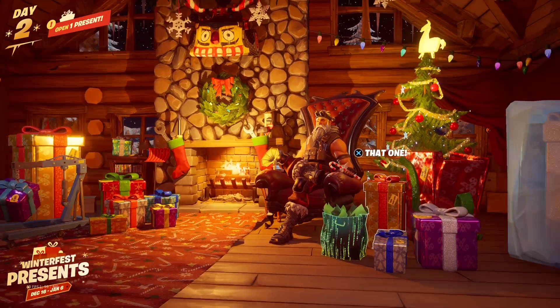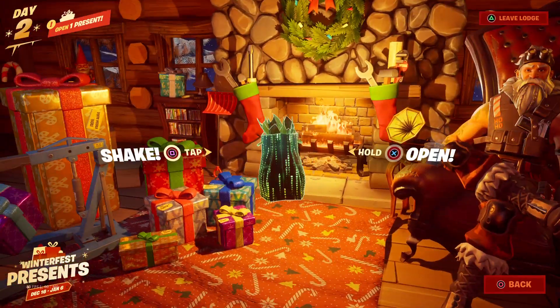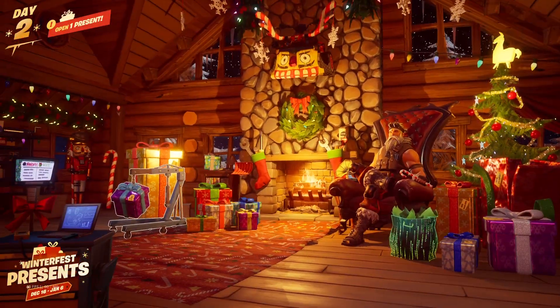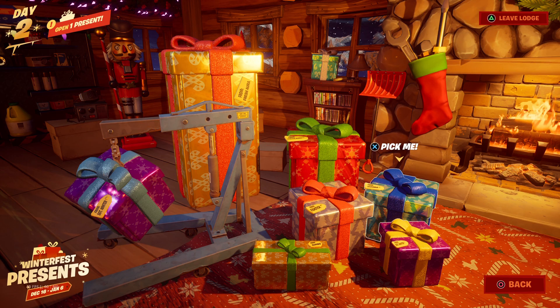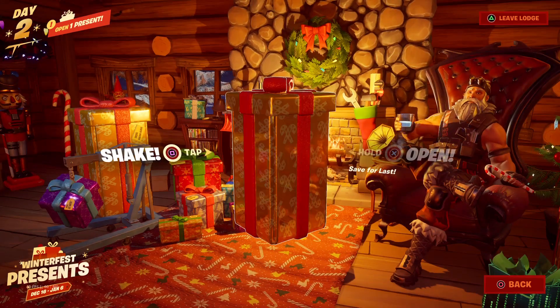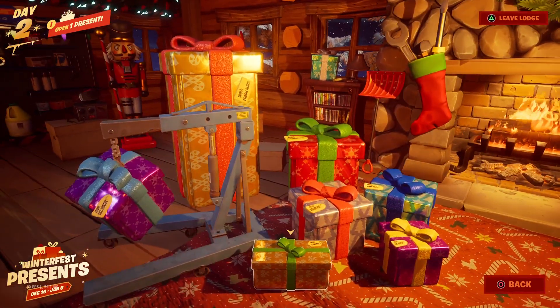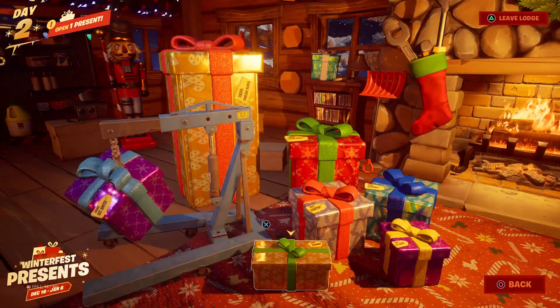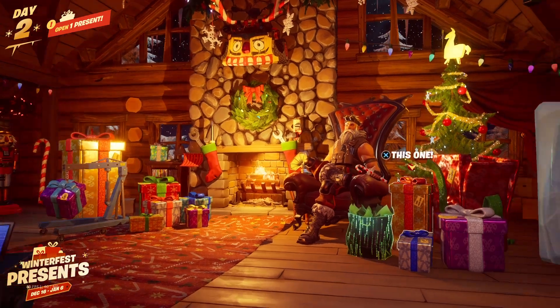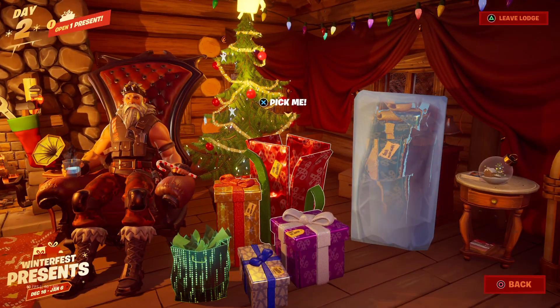The only other one I know what it is is this one — it's like a Matrix Glider, so I'm not going to open that. Which one should I open? I just want to choose one and get a loading screen or something. I wonder if I open all of them on this side, if I'll be able to get this one, or if I'll be able to get Frozen Peely when he comes out.